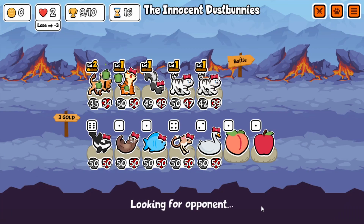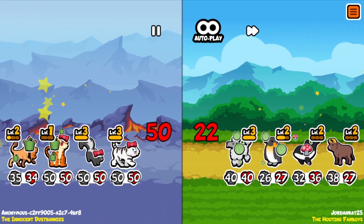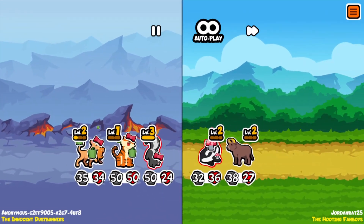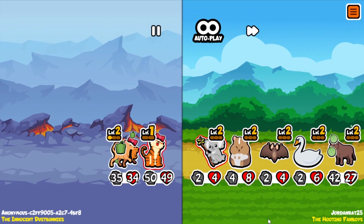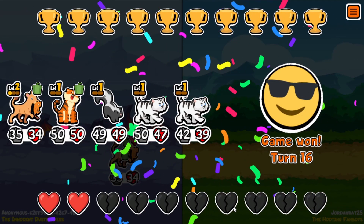My entire shop is now 50/50 — anything I would have bought would be 50/50. You saw the skunk kind of work there — my guy one-hit it even though it was maxed out. So yeah, that worked well and I got a lot of stats.